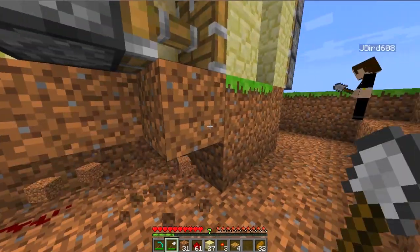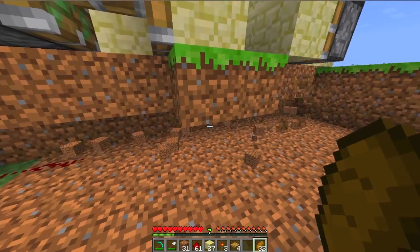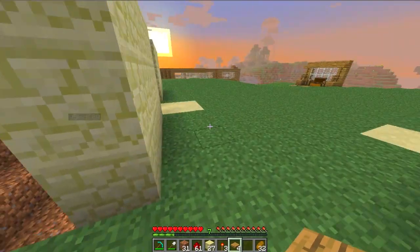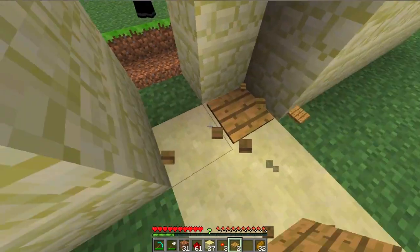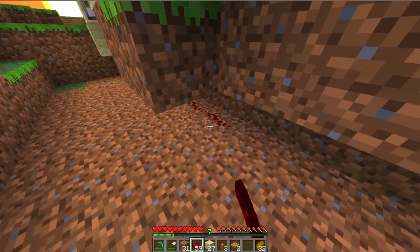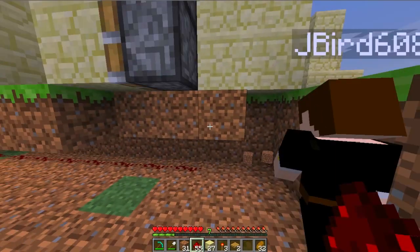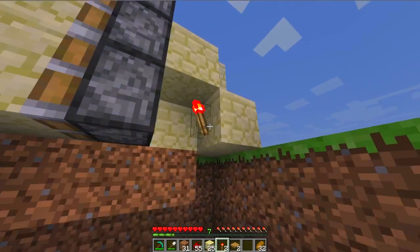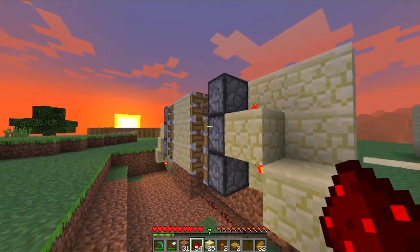Wire this up underneath the pressure plate. The pressure plates will be around the front here, right there. And if we go underneath, that's along this line — so wire it up. Now we do the same on this side with the redstone torches, and the redstone on top powers all three.